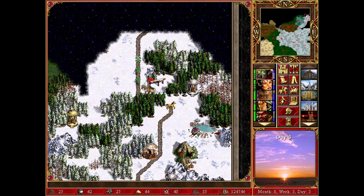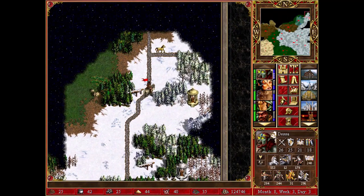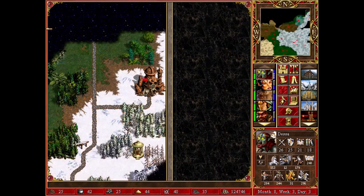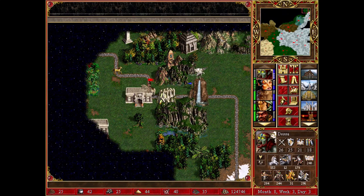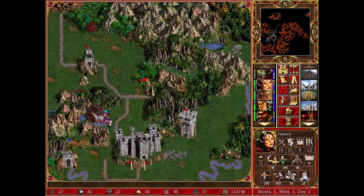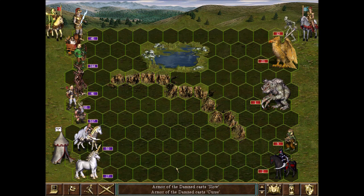I knew he would come like this. I'm trying to pinpoint him down to only one enemy settlement left. The Arm of the Damned activates: slow, curse, weakness, and misfortune on the enemy.